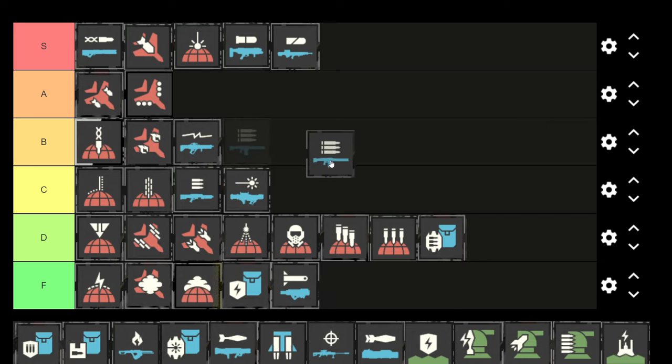Next we have the machine gun — the one everyone starts with. It's actually really strong, I'd put it into A tier. Especially if you change the RPM by holding R, you can set it to 900 rounds per minute and it feels really strong. It's pretty good at taking down chargers if you've knocked an armor plate off. Definitely suggest running it when you're starting out.